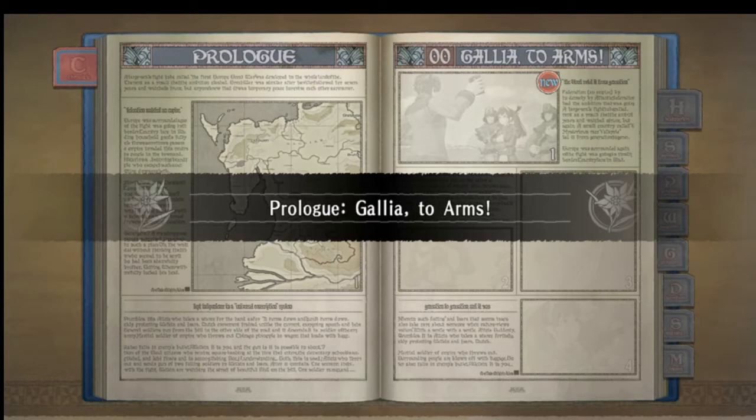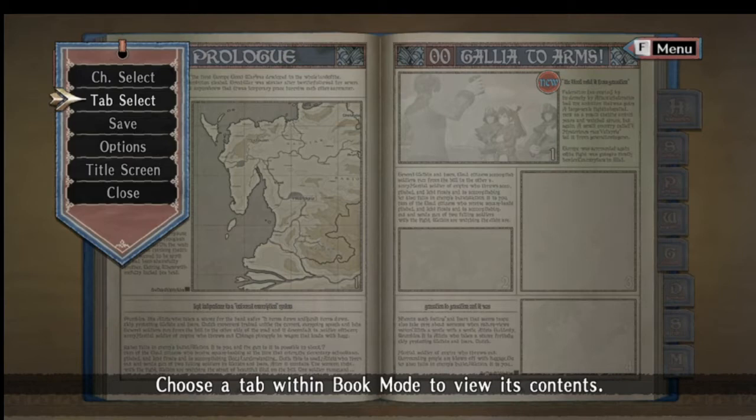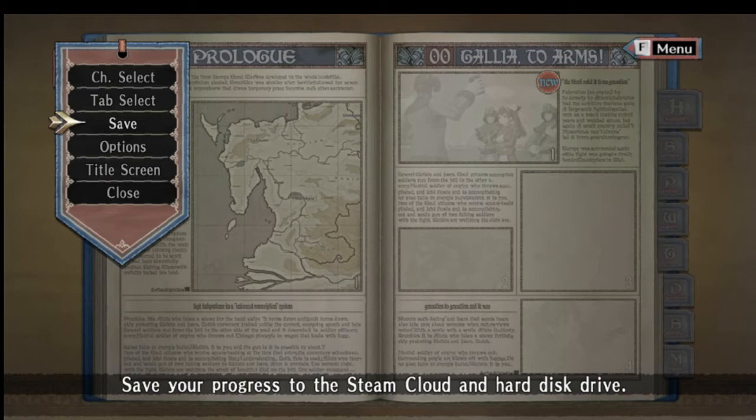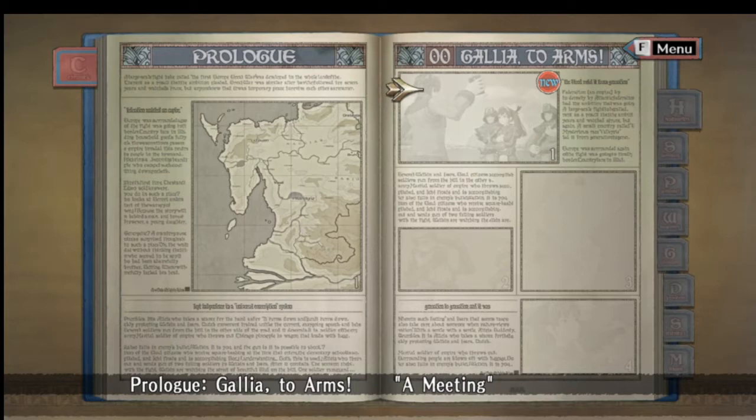And this is, in essence, the main menu of the game — Book mode. This is where we go between different cutscenes. Eventually, we can do optional battles as well. There's a menu with chapter select, tab select, save, options, and title screen — everything you would expect. Tab select is for the different tabs we'll unlock as we go through the game. And the most important aspect of Valkyria Chronicles: saving. Let me just say it right now — you are going to be saving a lot. I'm probably going to be a bit more scarce on saving simply so you guys don't have to watch saves every five minutes. Now, let's get right into the prologue: Gallia to Arms.